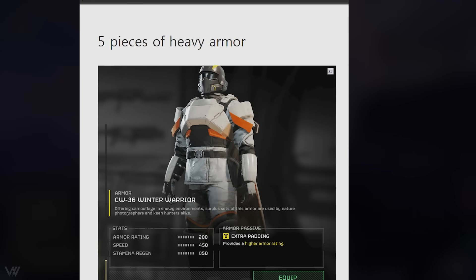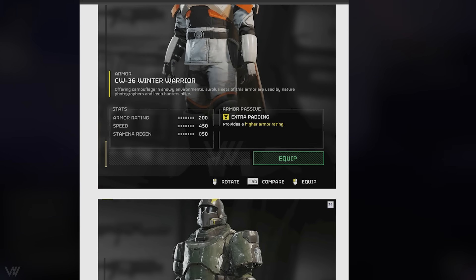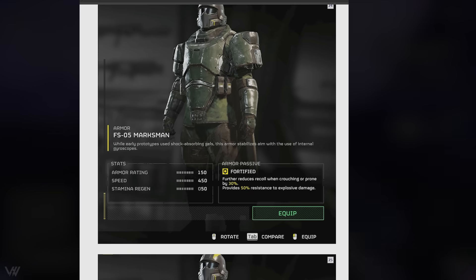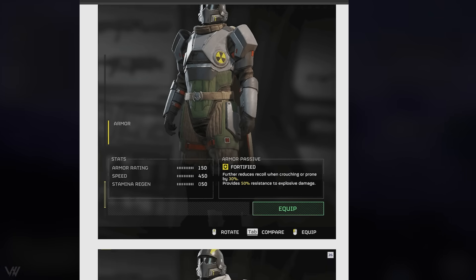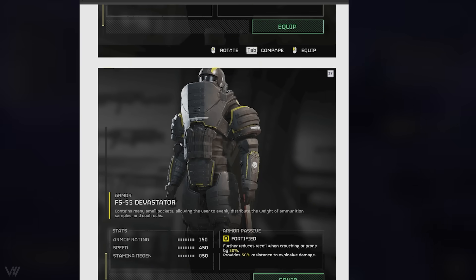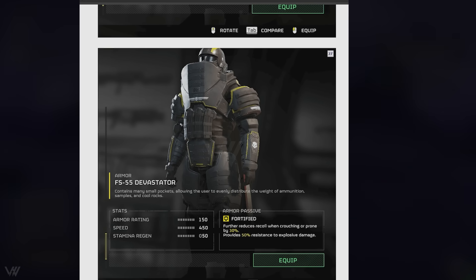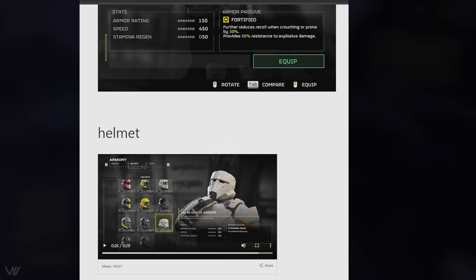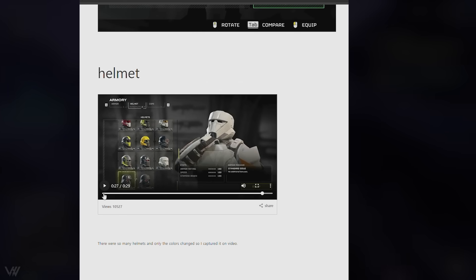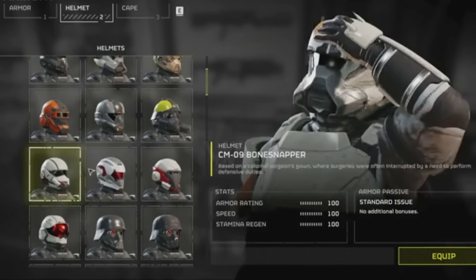We've got five new pieces of heavy armor: the winter warrior with the extra padding perk putting it up to 200 armor, the FS-00 marksman with fortified, one with a little nuke symbol on it, the butcher, and my favorite — the FS-55 devastator with the fortified perk. It reminds me of a bomb defusal guy and it looks so cool. We've also got a bunch of new helmets — they all look pretty unique and cool.